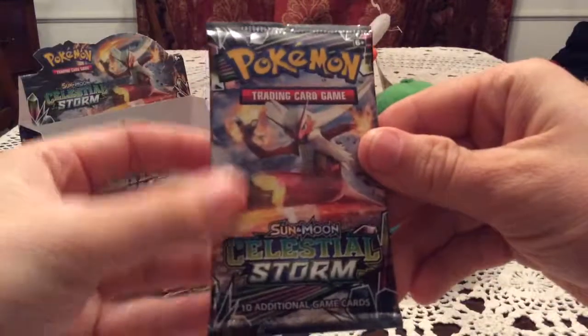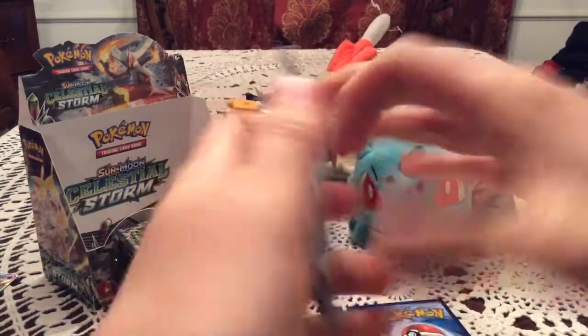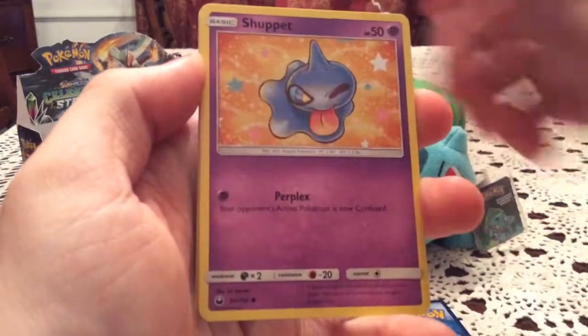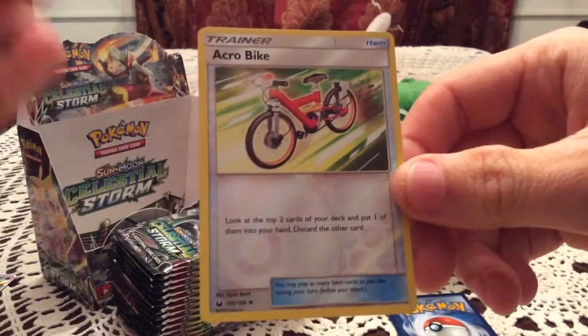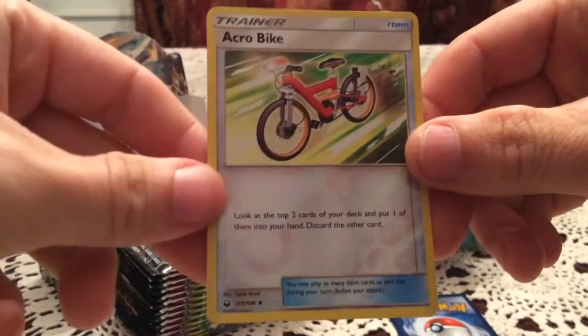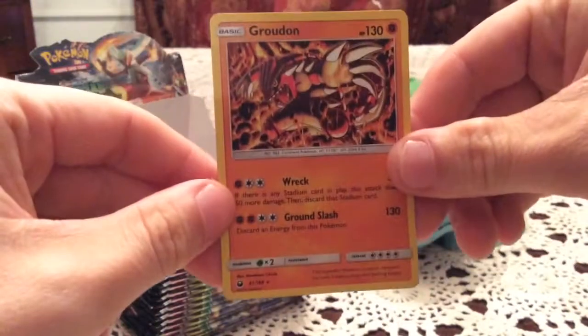The rare in the previous pack was a non-hollow Grumpig. Next up is a Blaziken pack. I'm going to have to refocus now. Okay, so let's refocus on this Cacnea — hopefully that doesn't happen again. We have Cacnea, Torchic, Shuppet, Mudkip, Bagon, Donphan, Scyther, and a holo reverse. That unfocused moment really dampens this whole opening for me. The Acrobike is at least a new one, so that's a plus. The rare is a Groudon.